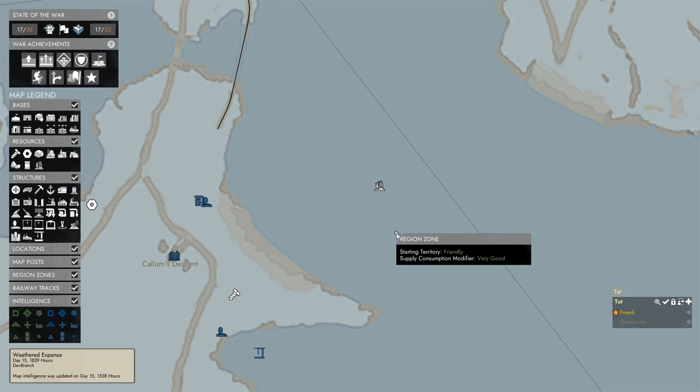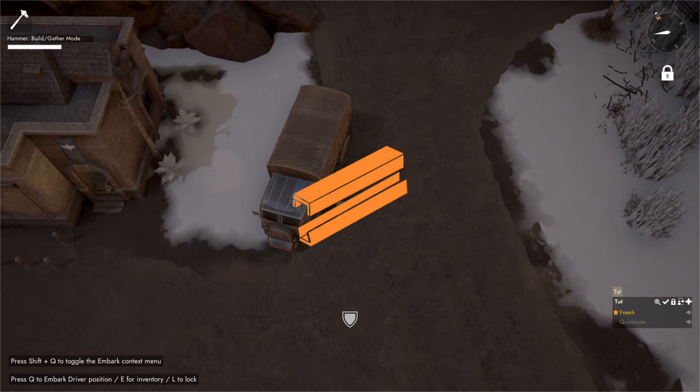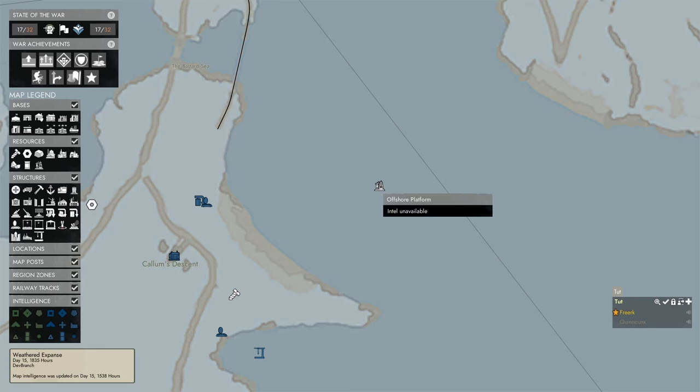To rebuild an offshore platform, we need a construction vehicle, 100 construction materials for the oil rig itself, 100 basic materials to rebuild the crane that is on the oil rig, and a barge to bring it — because an offshore platform is, well, offshore.